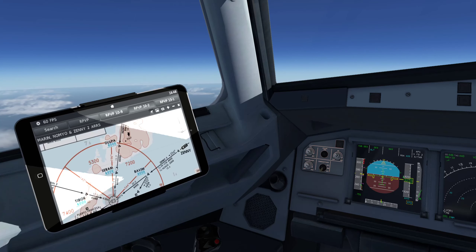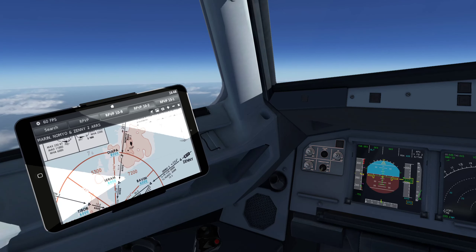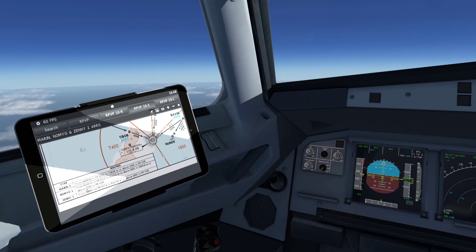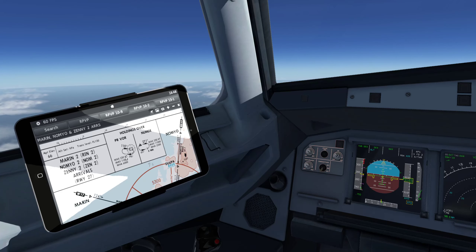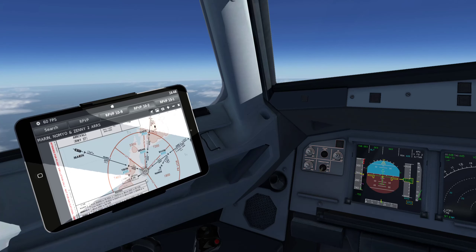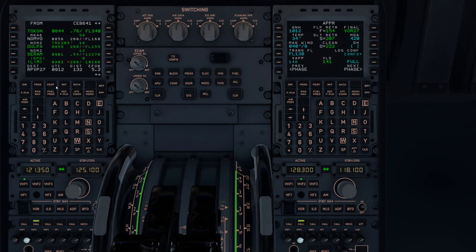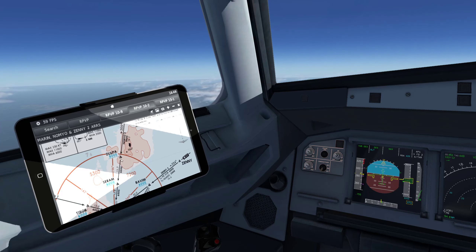Let me recap the arrival: crossing NOMIO at 160, then the NOM2 arrival — DULPA above 8,000, SERAM above 6,000, then Puerto Princesa VOR. Puerto Princesa itself doesn't have an altitude restriction in the flight plan. Looking at the map, there are orange markings — mountains — around the DULPA and SERAM areas. That explains those altitude restrictions: terrain clearance.